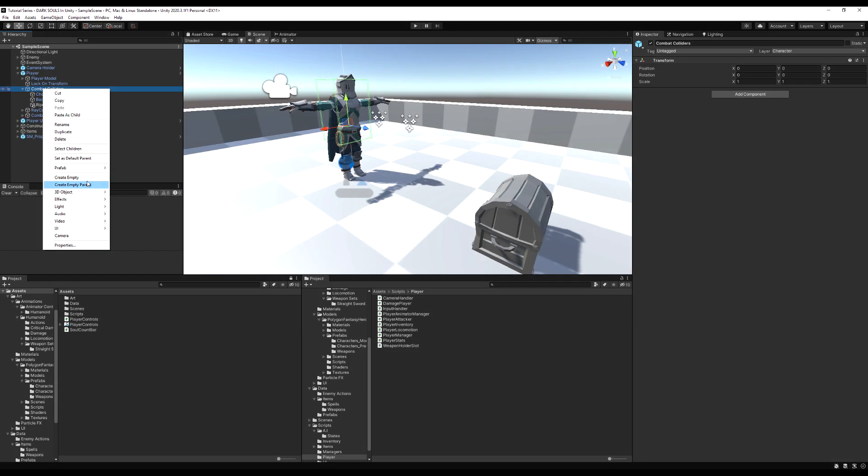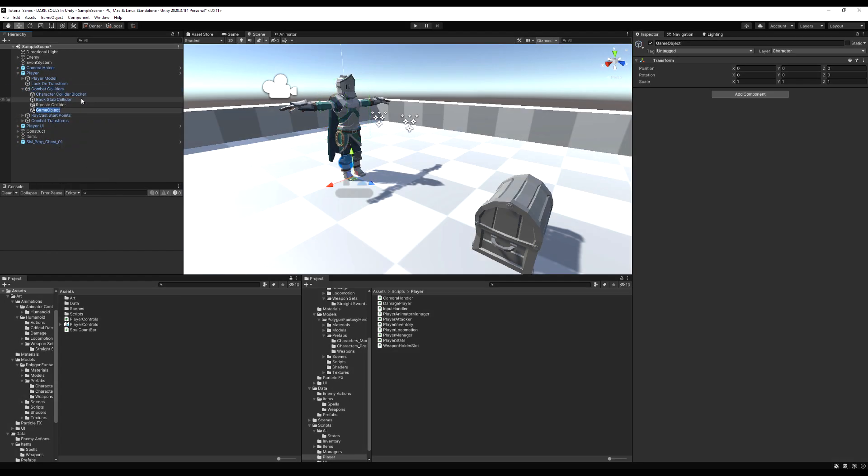I'm going to create a new empty game object right here and put it under the combat colliders — I'm just going to call it blocking collider. You may notice the screen flash; that's because of the HDR settings on my monitor, figured it out later, so hopefully I got it fixed for now.